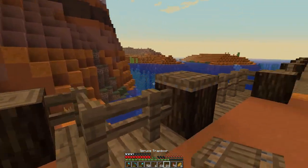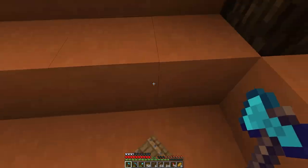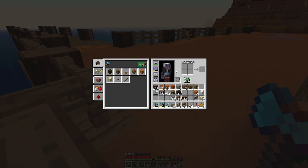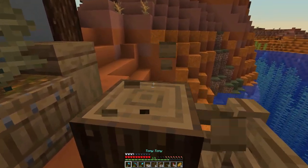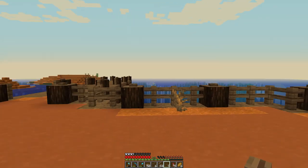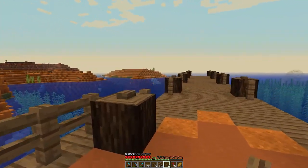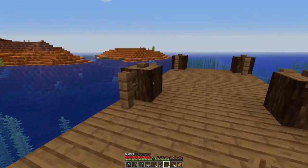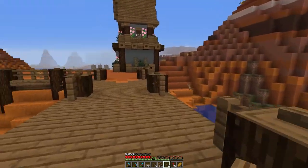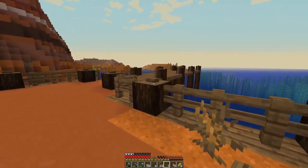I was thinking about adding trapdoors to the tops of the dock posts, but maybe not. Maybe buttons instead - let's have them facing the other way. Yeah, that's nice. We'll also have to add some sort of lighting system here. Right now I have a lantern there. I'll probably change some of these to lampposts - maybe this one and that one, so they're alternating. So every other post gets a lamppost - I think that will look good.